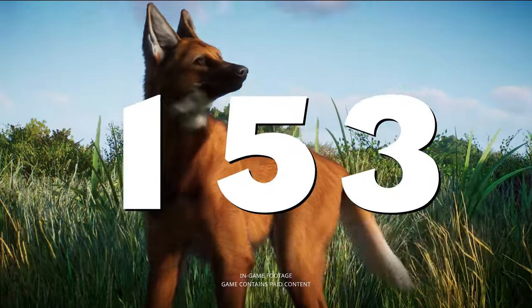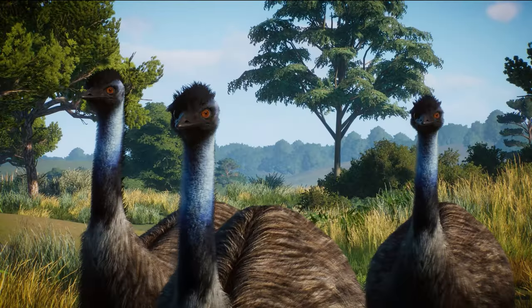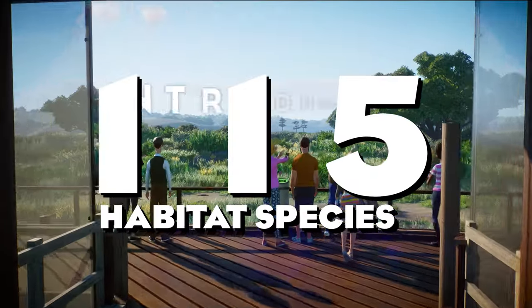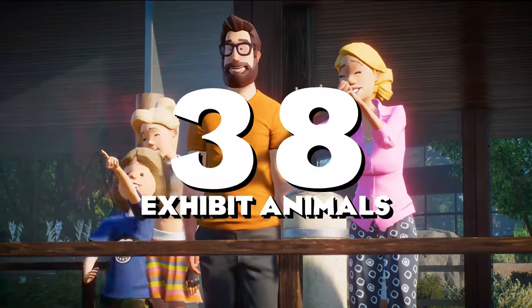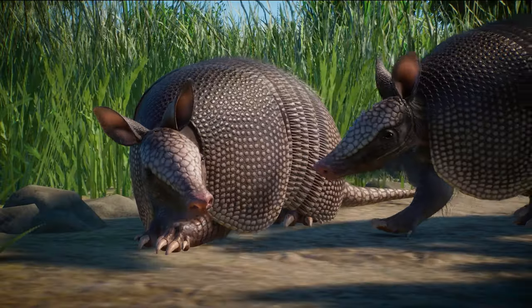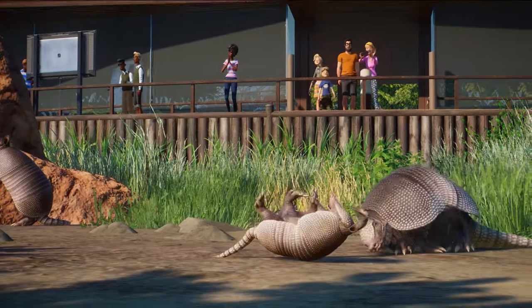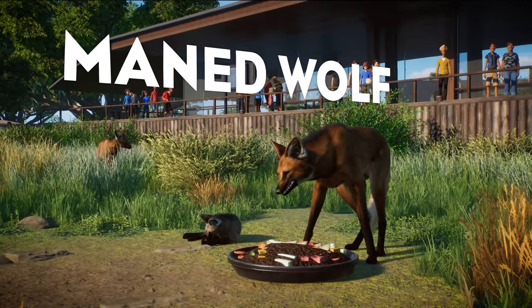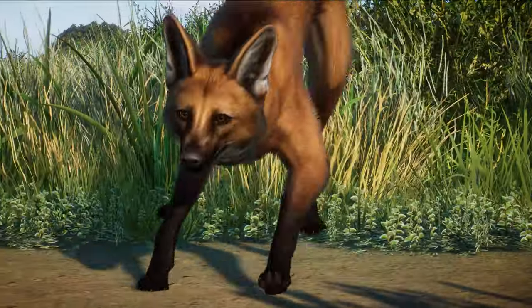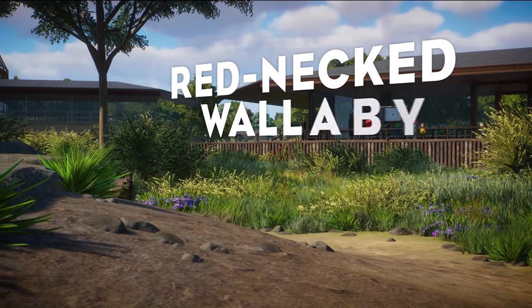Currently there are 153 different species of animals in Planet Zoo — 115 habitat species and 38 exhibit animals. It might seem like a lot, but there are still so many common zoo animals missing from our beloved game. Today I would like to share my list of animals that I would still love to see in Planet Zoo.